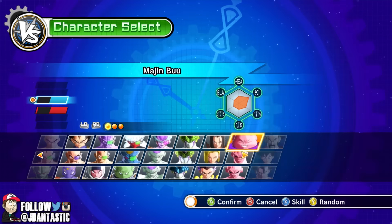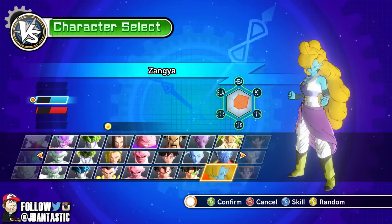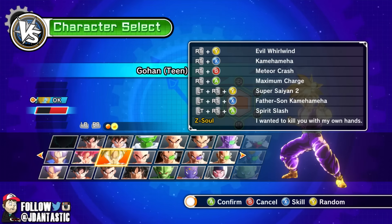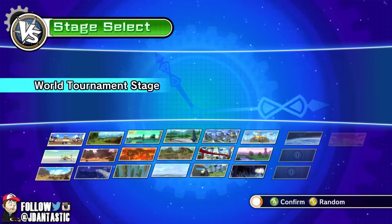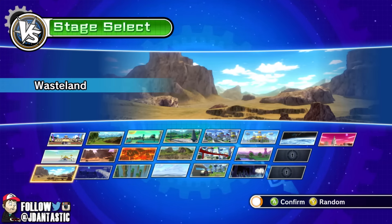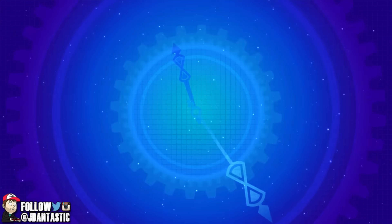We gotta pick the next character — we're gonna navigate back to character select and play as Zangya again. There's our girl. Let's put her up against Gohan — we gotta make sure we pick the Gohan that can go Super Saiyan 2. Spoiler alert: he goes Super Saiyan 2 in the Bojack movie. If you don't know that, why haven't you watched that movie yet? It's pretty good — the ending specifically I enjoyed, it's a pretty epic ending.